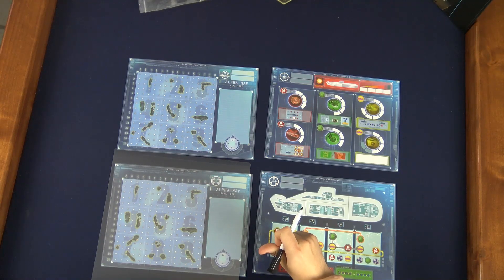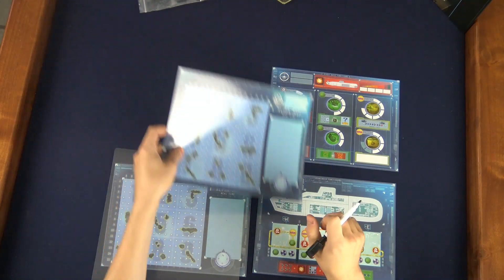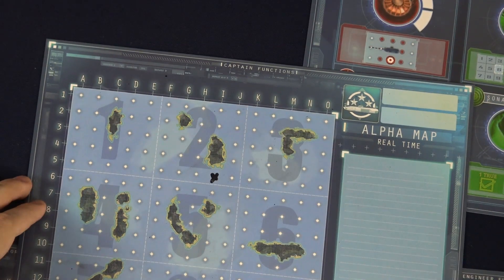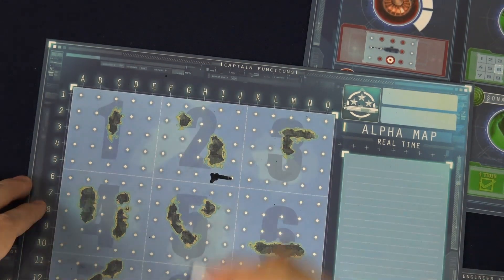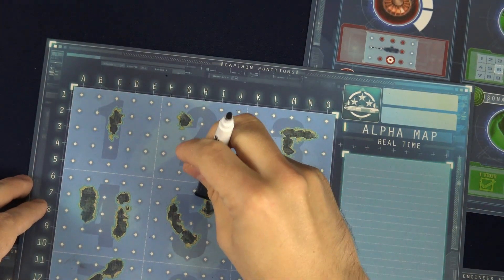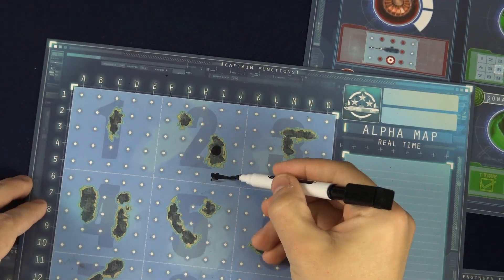This isn't a simple move-and-shoot game, as each team member plays a very different role on board the ship, starting with the leader who's the captain. The captain first chooses a secret location to start on the map and announces out loud which direction the ship is going to head. He has to avoid any islands or crossing the path he's already taken, and he'll have to wait for the okay from his teammates before making another move.